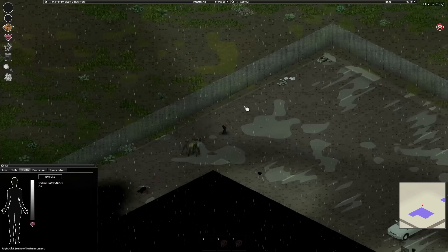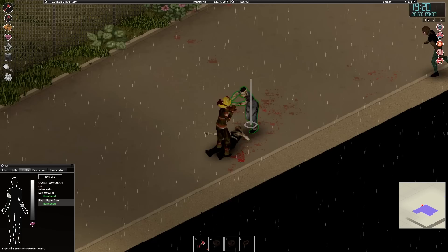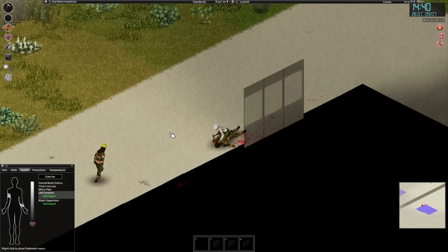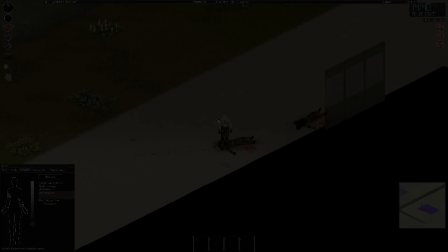Zombies might be dead, but that doesn't mean they're entirely useless. Some are not just carrying handy items, but wearing them too — in the form of clothes, some of which have high armour values and will help shield you from the teeth of the undead. However, you can't go slashing into a zombie and expect to wear that outfit, as you'll have damaged it in the process. Blunt weapons don't damage clothes worn by zombies though, so use a baseball bat or hammer if you fancy trying on a zombie's outfit.